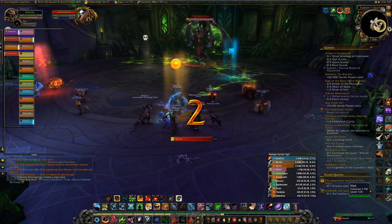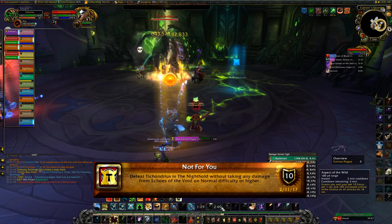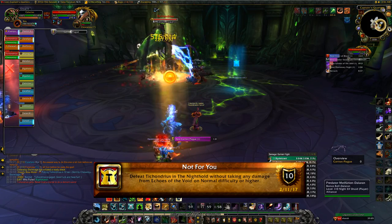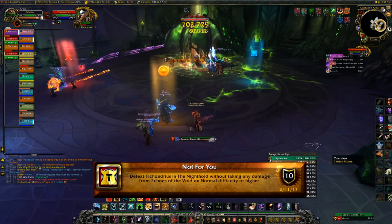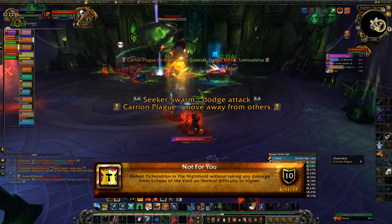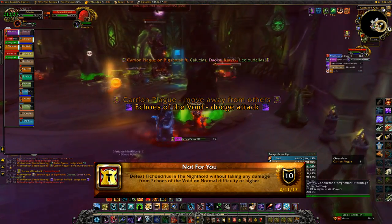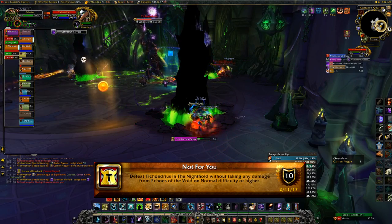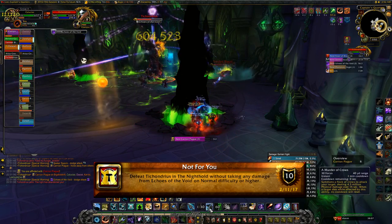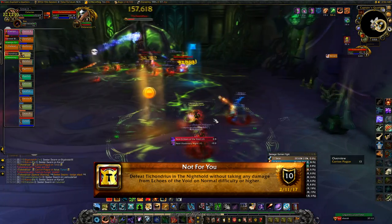Next up is Tichondrius with the Not For You achievement. This is the only achievement here that's personal — others can fail it but you can still get it. It's also one that many people get unintentionally, so check if you already have it. This involves the mechanic Echoes of the Void. During the encounter he'll cast Echoes of the Void and four spike pillars will spawn around the room. To avoid damage you want to stand behind the spikes — as long as you personally are not hit by Echoes of the Void, you get the achievement.